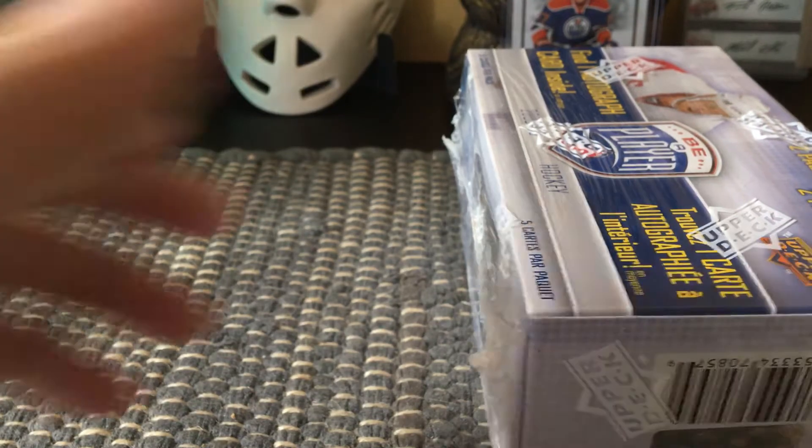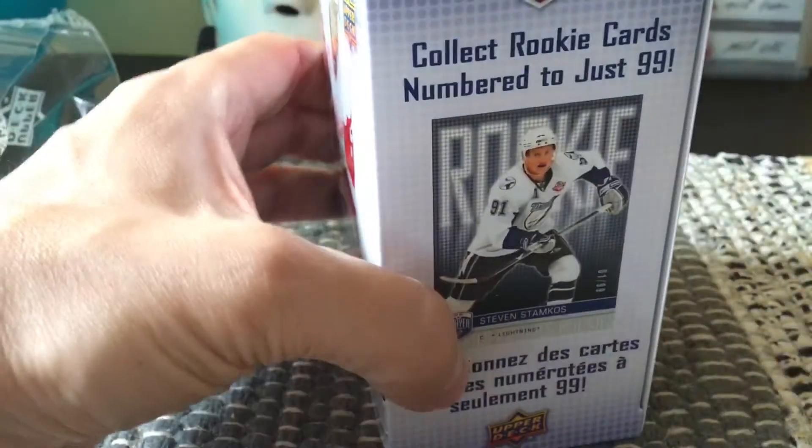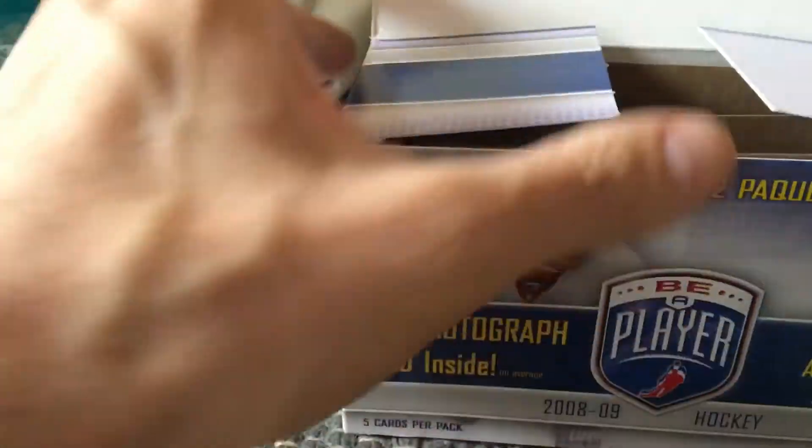The hobby boxes went for around $85 US, but this is a typical blaster box — those usually go for 20 bucks. As I said, there should be an auto in here, and let's see if we can get a rookie or two. On the side of the box we can see that Steven Stamkos's rookie is one we'd be looking for.